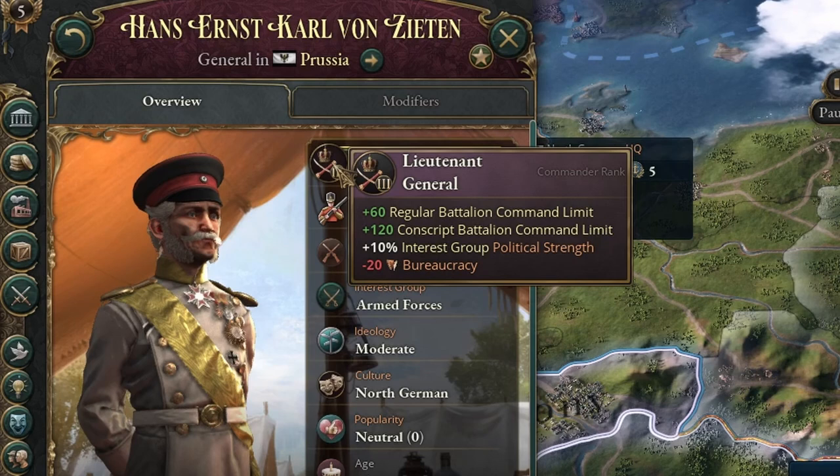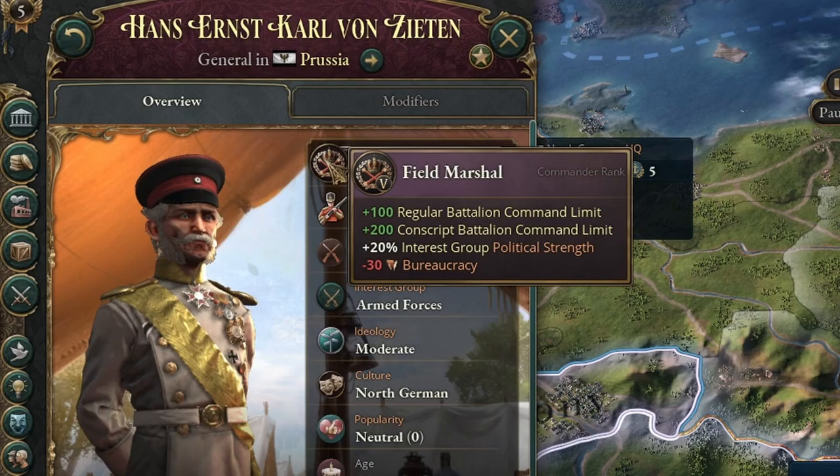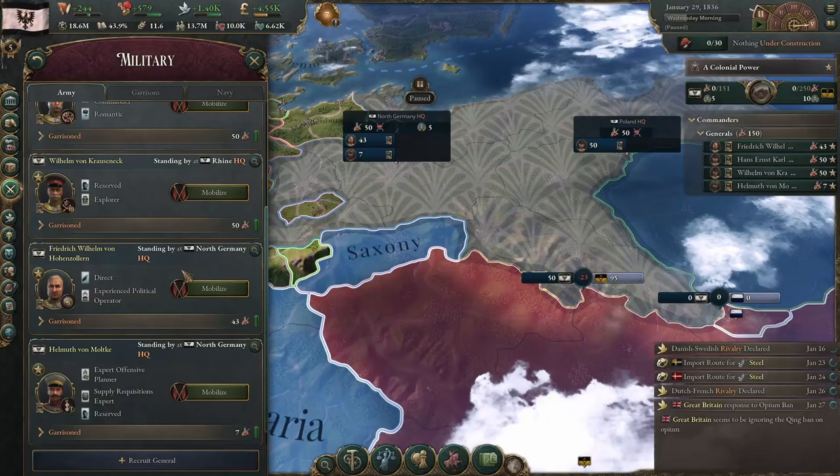Until finally, at level 5, they are field marshals and can command 100 regular battalions and an additional 200 conscripts for a total of 300 troops.